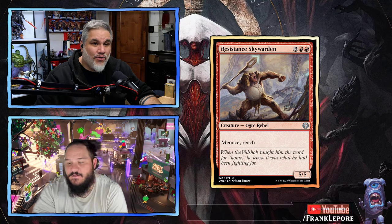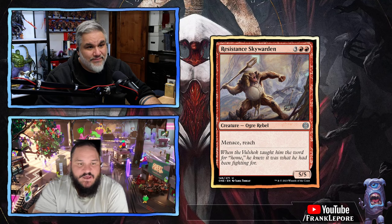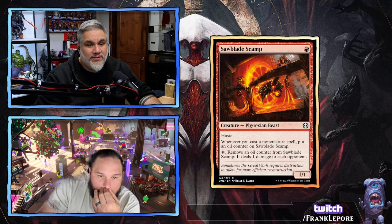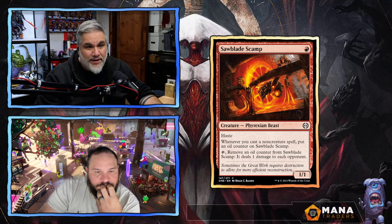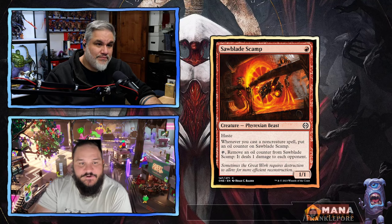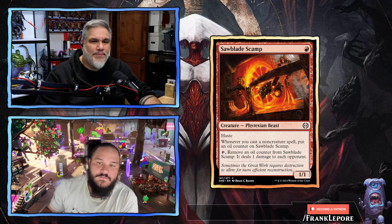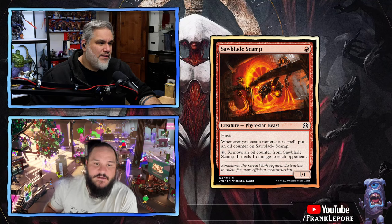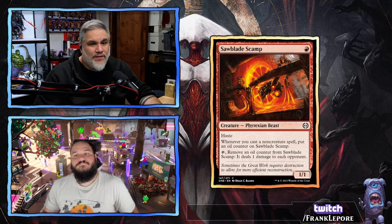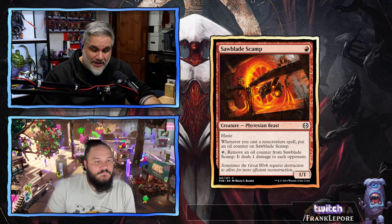Resistance Skywarden — five mana for a 5/5 with menace and reach. This is just a fine dude — 5/5 for five with menace and reach, an early high pick in limited. Sawblade Scamp — one red for a 1/1 haste. Whenever you cast a non-creature spell, put an oil counter on it. Remove an oil counter, it deals one damage to each opponent. It's okay — like the series of creatures that deal damage whenever you cast an instant or sorcery, except you can only do it once a turn. It does have haste though, so it's kind of like Thermo-Alchemist. Also, the oil counters could be relevant — if you're playing two non-creature spells a turn, that's two oil counters, which could be very relevant for other creatures.